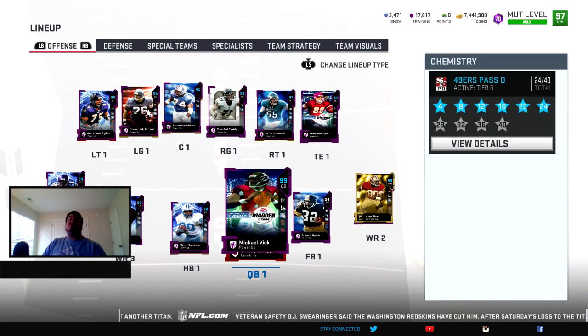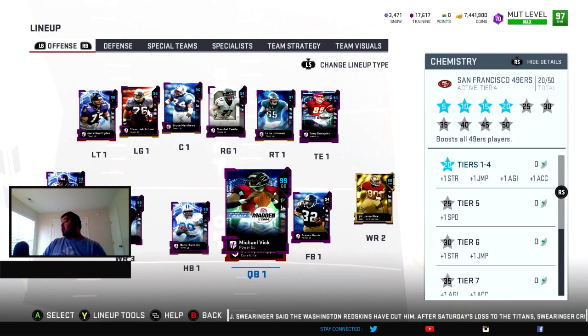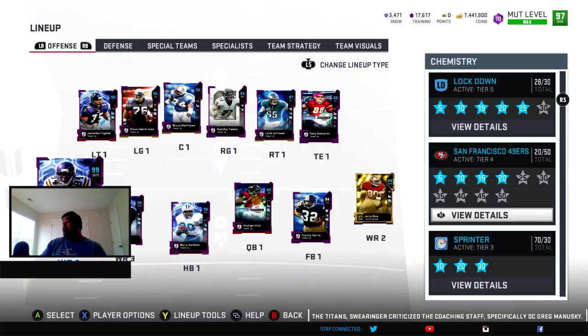Nonetheless, we did end up getting the limited edition Randy Moss available today, and the card is absolutely disgusting. We got him up to a 99 overall by getting tier 20 of 49ers, which adds plus one strength, jumping, agility, and acceleration. Unfortunately, Jerry is not a 99 overall yet, but next promo with the token he will be.